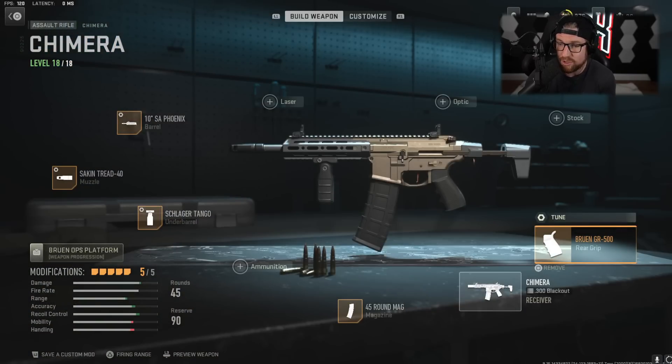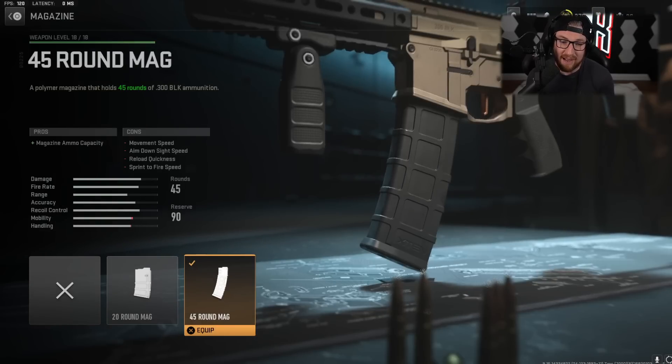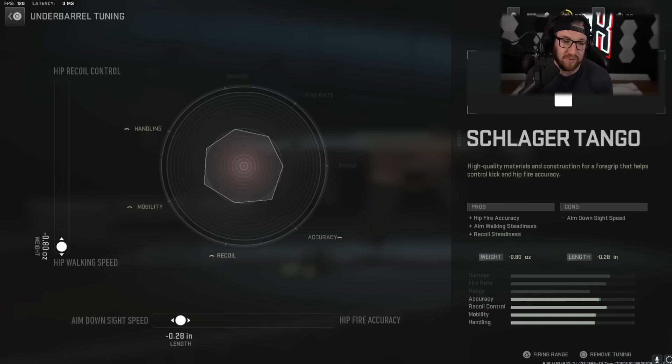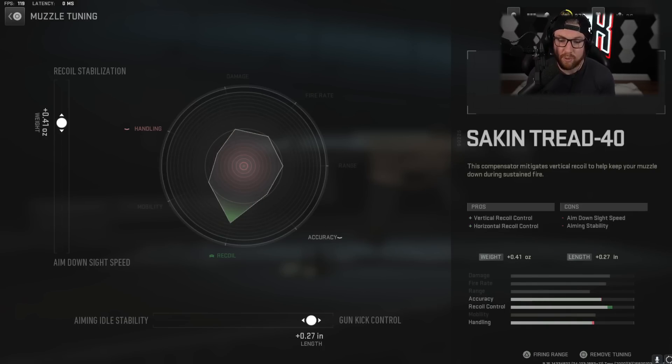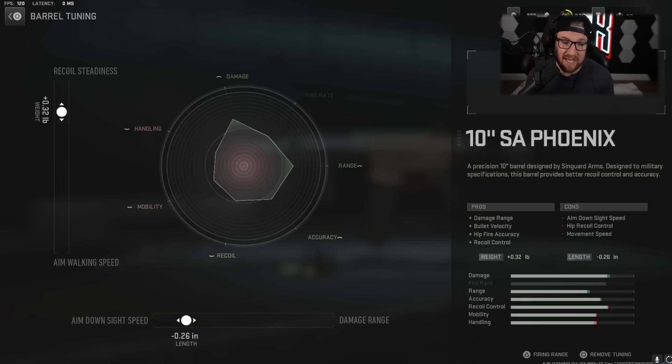As far as what we're using on the Chimera: first, the Bruin GR — tuned for Recoil Steadiness and Sprint to Fire Speed, because we're using this like an SMG. Then the .45 round mag — you're going to want a bigger mag; even in solos I find I run out of ammo a lot. The Schlager Tango underbarrel: we improve hip walking speed and Aim Down Sight Speed since we're using this like an SMG. Then the Sack and Tread 40 for recoil — improving Recoil Stabilization and Gun Kick for mid-range gunfights. And finally the SA Phoenix barrel: Recoil Steadiness and Aim Down Sight Speed. Because I'm using it with a sniper, you can go even heavier on Aim Down Sight Speed and use it even more like an SMG.